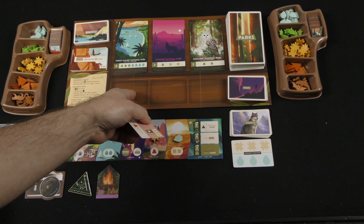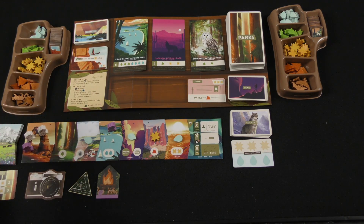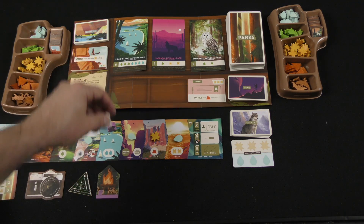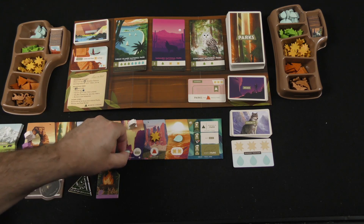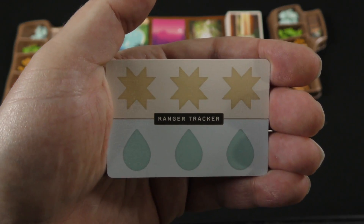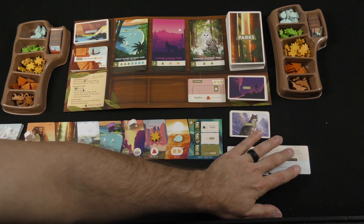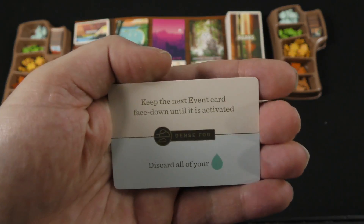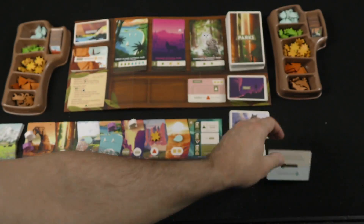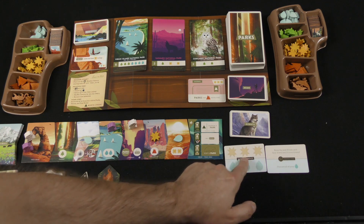In the solo game, you use that sun cost for movement: one-cost cards move the ranger one space, two-cost cards two spaces, three-cost cards three spaces. When both rangers are at the trailhead it doesn't matter which one you move — you move it that number of spaces, and if they'd land on your spot they go to the next one. The ranger takes whatever resource is at their space and places it on their tracker. The ranger tracker card has a spot for three suns and three waters.